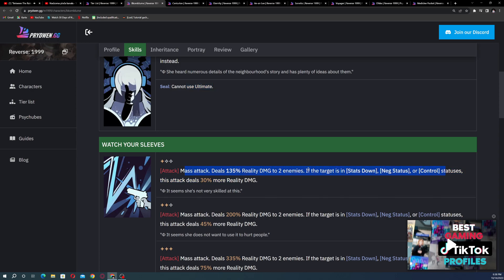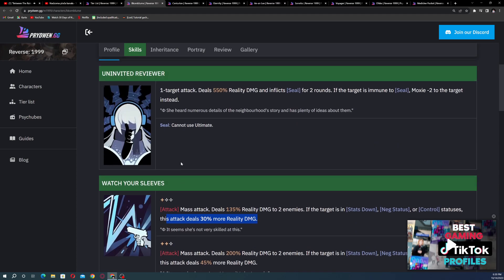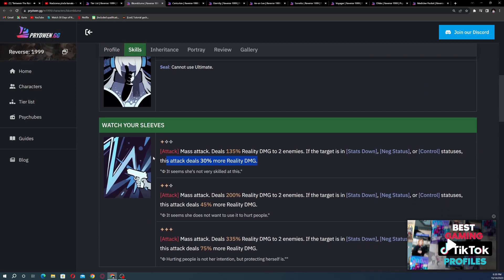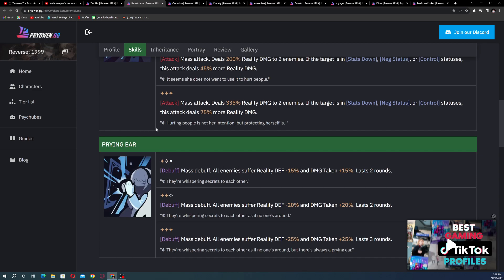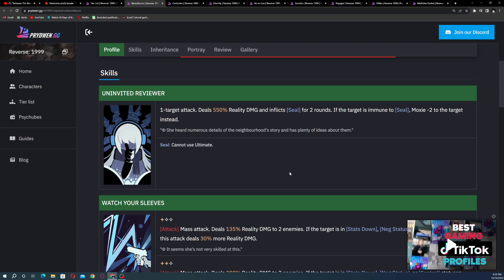Corn Bloom also has a mass attack and a debuff component where her negative status control stacks deal more damage. Her support skill mass-debuffs all enemies, applying reality defense minus 15 and plus 15% damage taken. So you're debuffing opponents, sealing them, and then dealing massive damage — an amazing character and she's a five-star. Six-star is the highest rarity in this game.